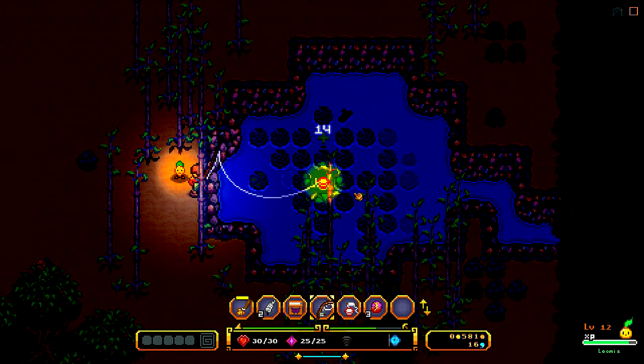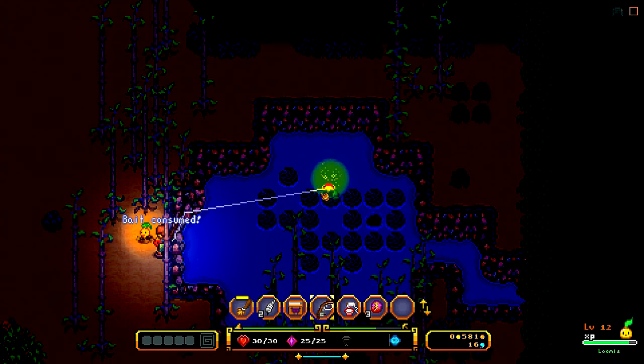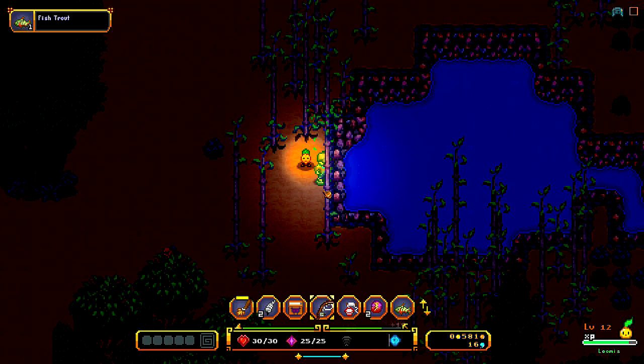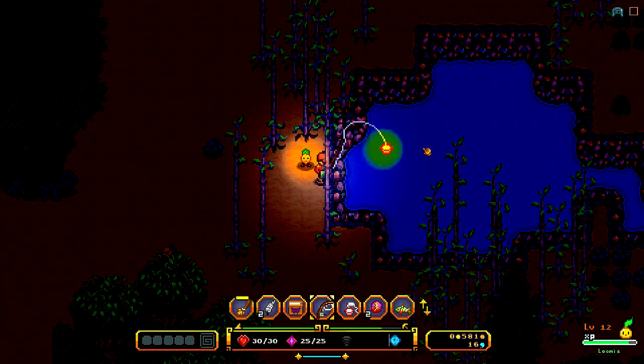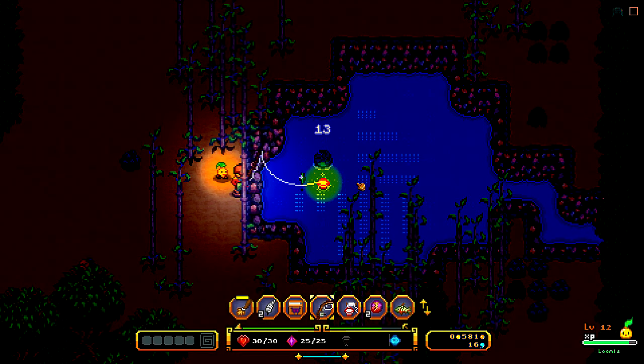Well, at least we can see it. So hopefully we get something good. Ooh, a fish trout! Cool. Ooh, and we found a new recipe. Well, let's see what else we can get. Maybe this is just deeper water and that's why we were having a hard time catching fish — I don't know.